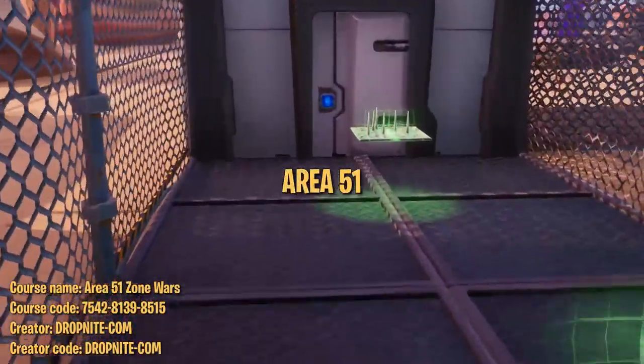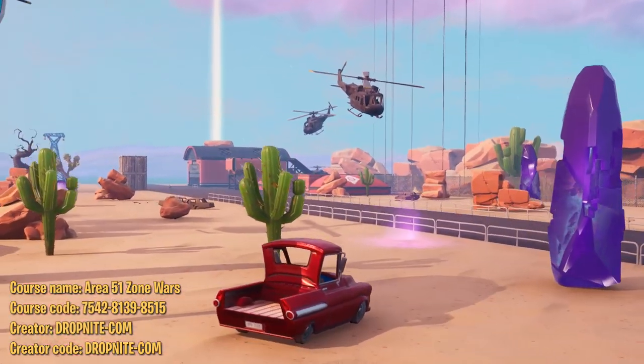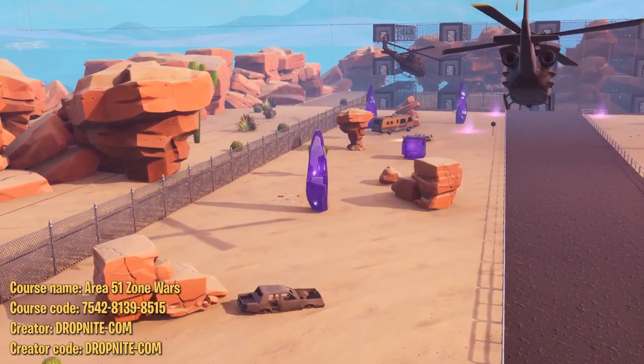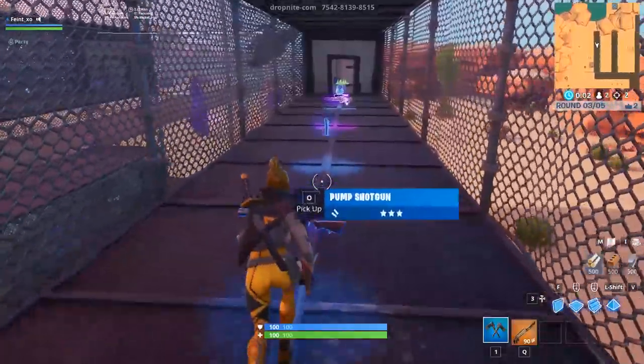The last course we chose is this Area 51 themed Zone Wars. We figured we'd include this one so all of the people who chicken out of storming Area 51 in real life have a place to go. The premise is that you spawn in, pick up your weapons, then drop onto the map and fight other players as the storm continuously pushes you back. This map feels like a more casual version of the traditional Zone Wars, with loadouts randomized to an extent.